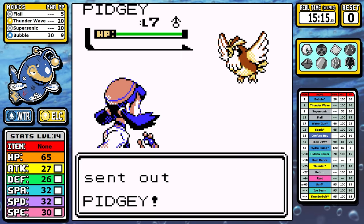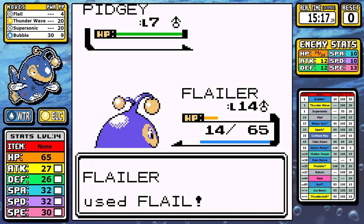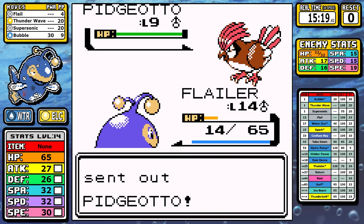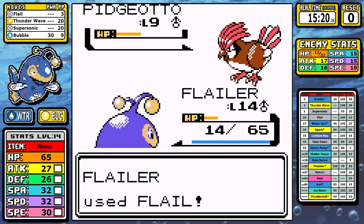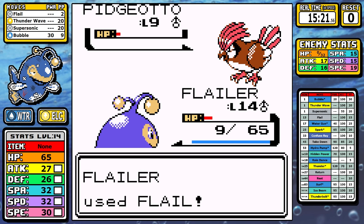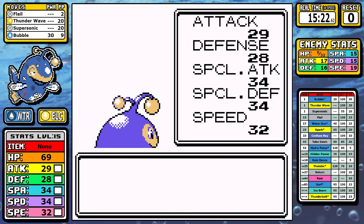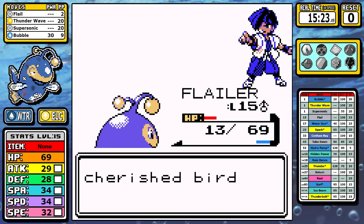Since we carried over our health from earlier, the first Pidgey — boom, Flail one-shot right out of the gate. The Pidgeotto could be a one-shot at a lower Flail health range, but it's simply not necessary. Even when super effective, Mud Slap is very weak — and a single accuracy drop in Gen 2 doesn't really affect much. The plan works; I can two-shot it, shrug off the Mud Slap easily, and get the Lantern train rolling.